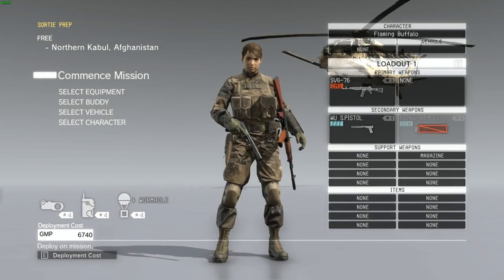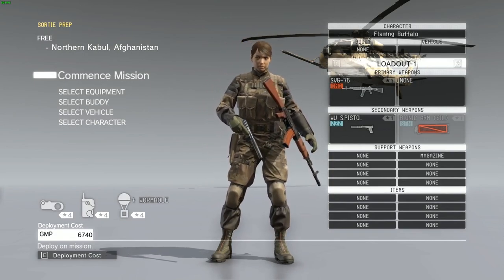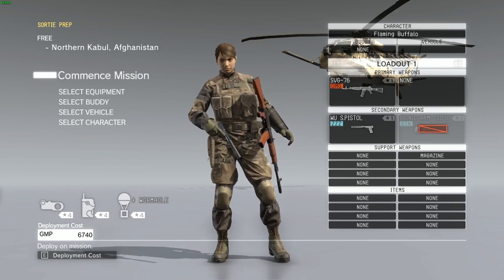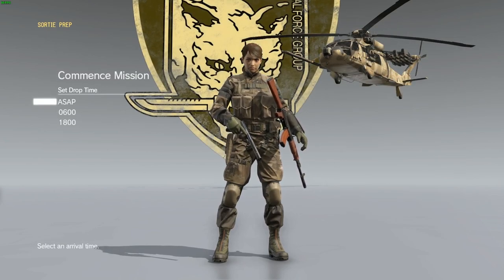In terms of equipment you want to use for this method, you want to use as little as possible, because obviously the less you have equipped, the less GMP it's going to cost for you to deploy. As this method is simply used to farm resources, we do not need all the weapons or equipment. As soon as you've deselected everything, select Commence Mission — doesn't matter what time, just select ASAP.